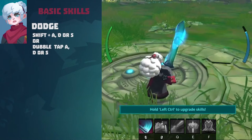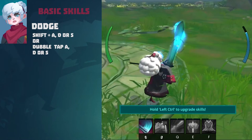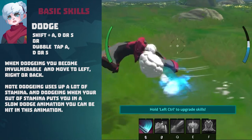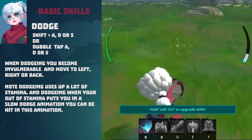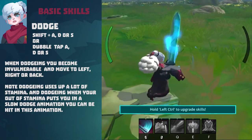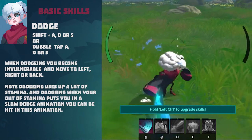Dodge: to use dodge, press A, D, or S then tap Shift to go in the direction you want. When dodging you become invulnerable and can move left, right, or back. Dodging uses up a lot of stamina, and dodging when you are out of stamina puts you in a slow animation where you can be hit.